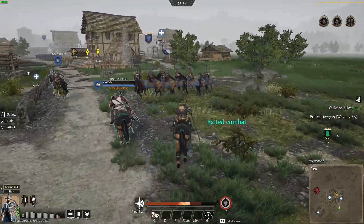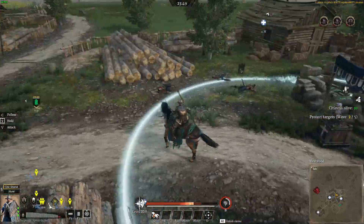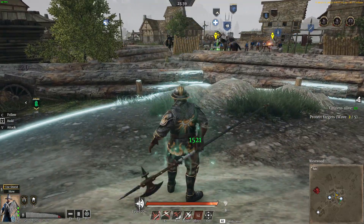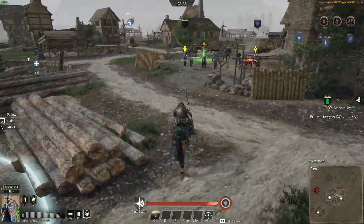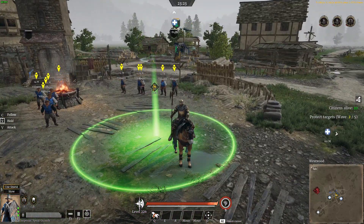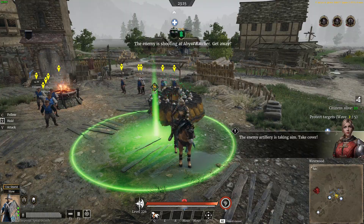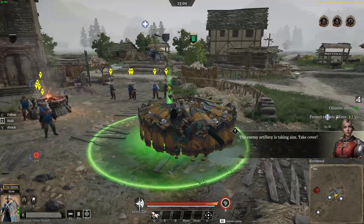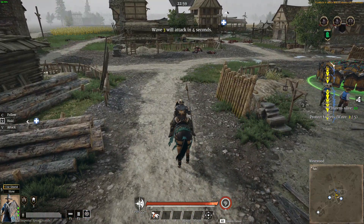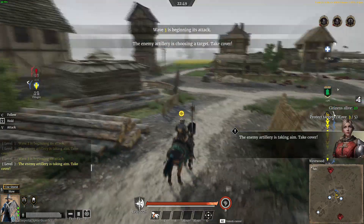The wave's over, so we're going to head right back to the supply point, drop your units there, heal your horse, heal yourself if you need to, and just make sure you're ready to go for the next wave, because they're not going to get any easier. At this point, the enemy artillery starts choosing who it's going to fire at. I see it's not me. Try not to stand in the middle where the villages are when that happens, because that artillery can just land right in the middle of the village.